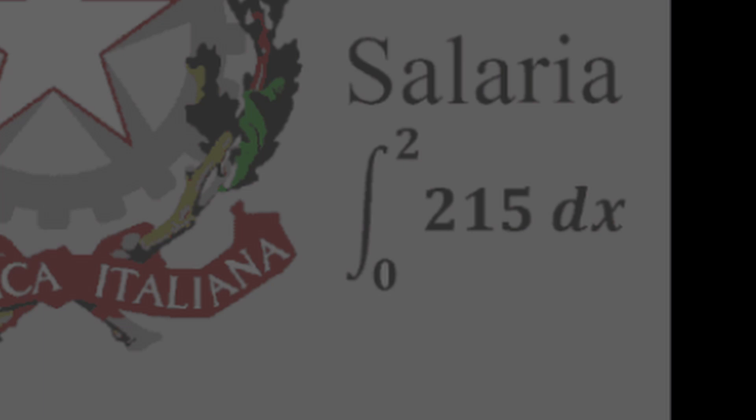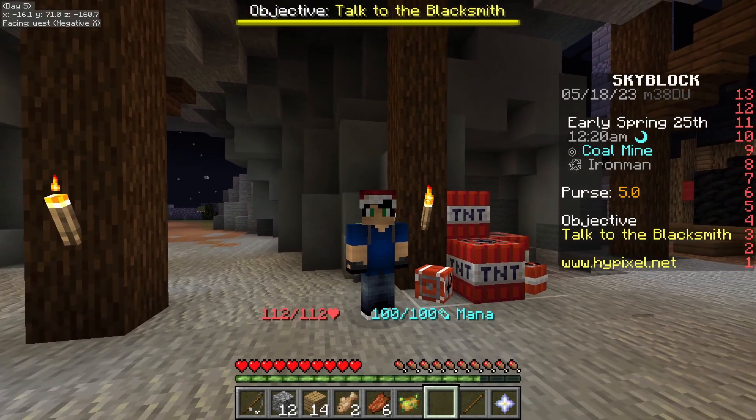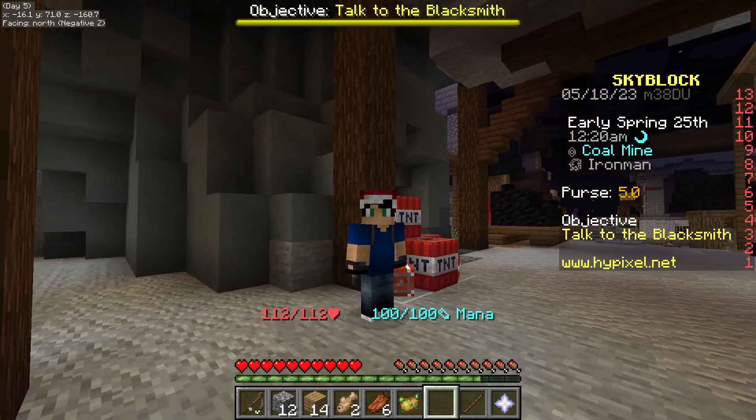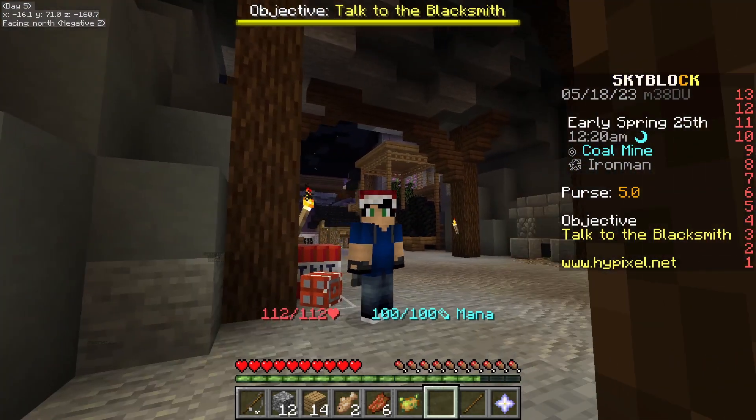We immediately started solving the derivative equation as it was the easiest to do, since all we have to do is multiply the upper bound of 2 by 215 and subtract the result of the lower bound multiplied by 215. This gives us the number 430, which was cool and all, until you realize that a number by itself is useless, so we moved on to working on the next piece of information.